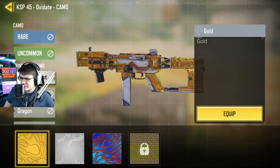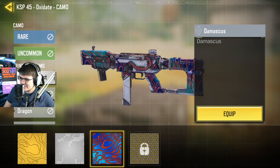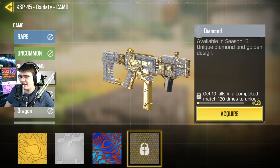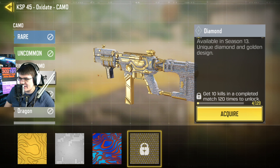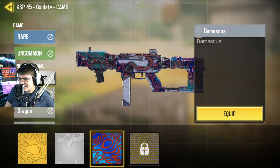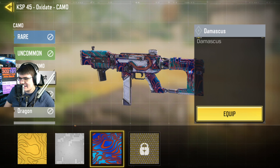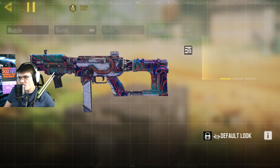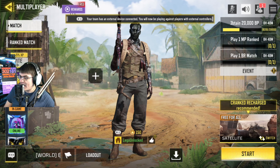Gold looks okay, platinum isn't doing it for me either. Gold might have been the best actually. Diamond looks kind of clean - diamond looks good on everything; you throw diamond on any blueprint and it looks clean, so that's not a fair assessment. Damascus - I honestly don't even know what I want to run on this. They all kind of look a little bit ugly.